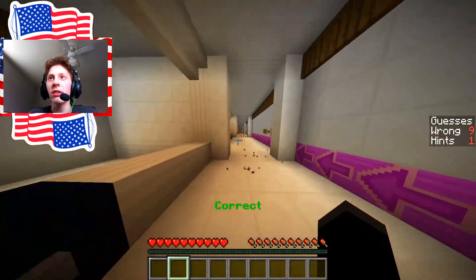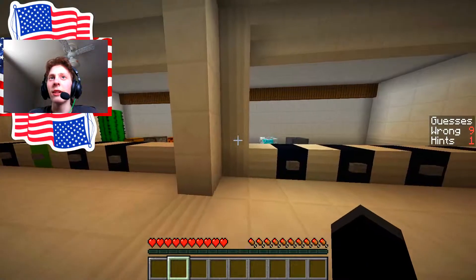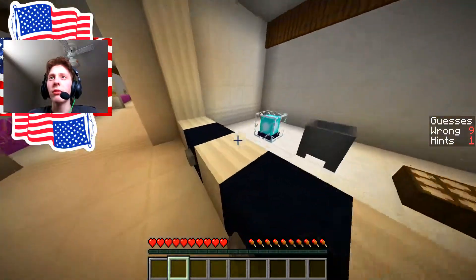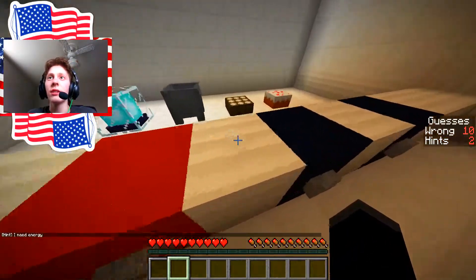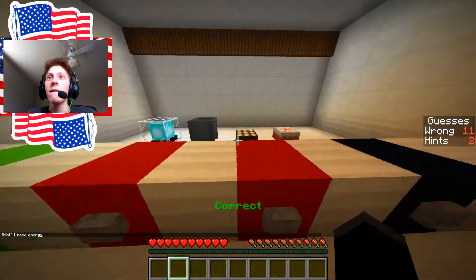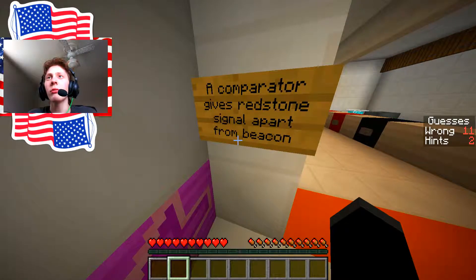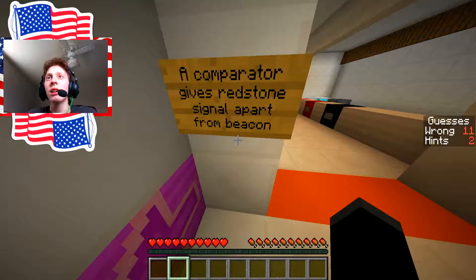Chest. Cause it's the only one that can't hurt you. Exactly. So I don't think it's going to be any of these lights, cause they want to put two. Really? Give me a hint, I need energy. Comparator. Gets redstone signal apart from beacon.